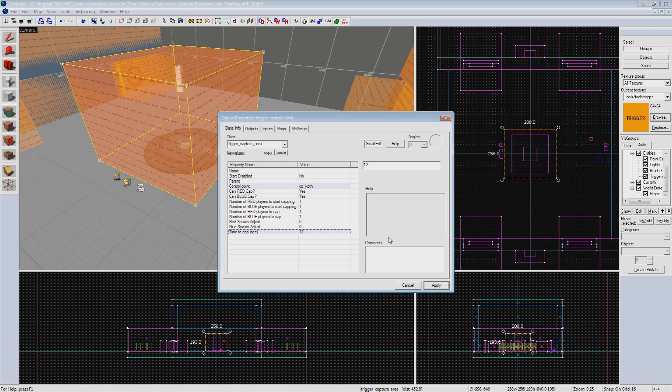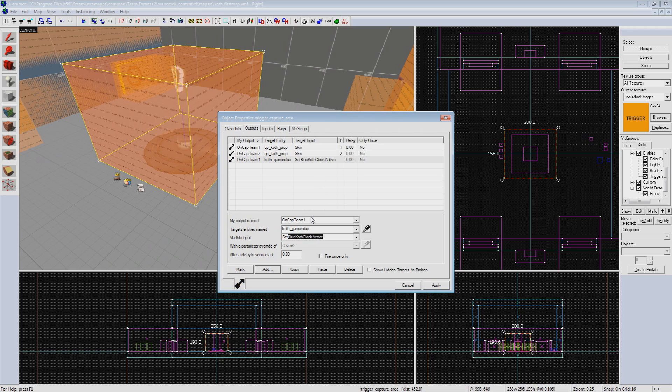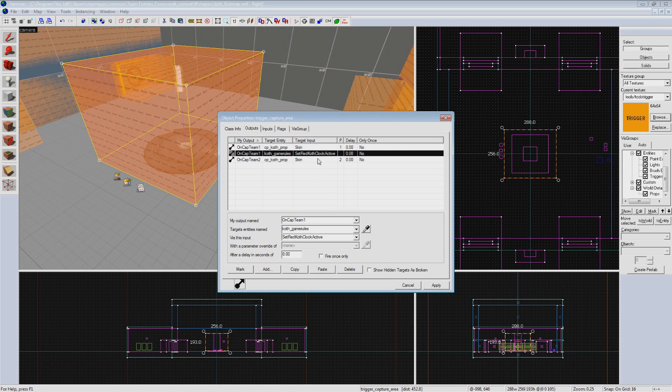Now go to your outputs tab. We want to set it so when the point is captured the capture point prop changes team colors via skins. Create a new output: OnCapTeam1 for red team, targeting cp_koth_prop, input Skin with parameter override 1. Copy and paste it, change to OnCapTeam2 and parameter override 2. Next we need to start each team's timers when the point is captured. Add another output: OnCapTeam1 targeting koth_gamerules with input SetRedKothClockActive. Create another for OnCapTeam2 using the same target with input SetBlueKothClockActive.